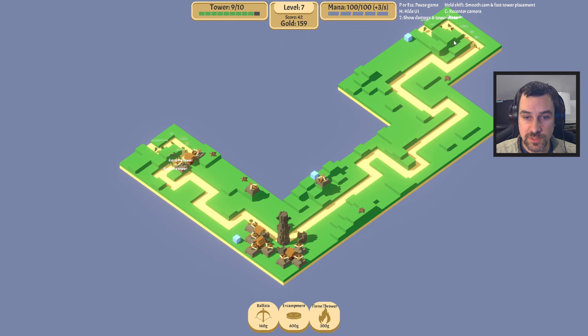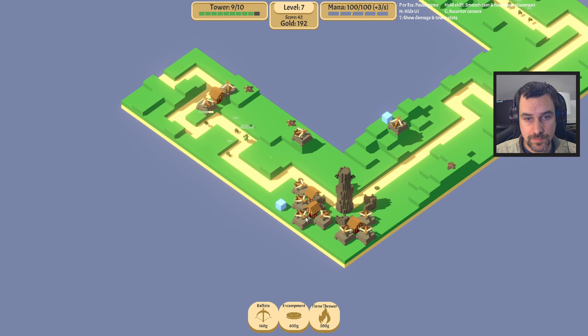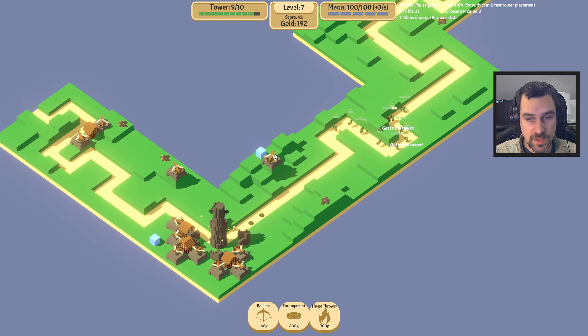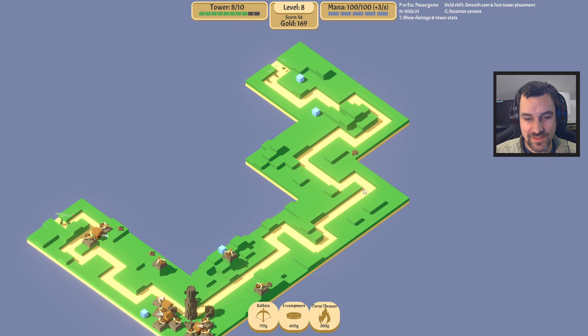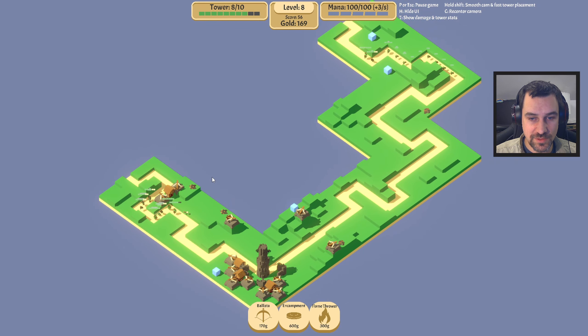Oh, look at that beautiful flamethrower spot. I'll give you a couple shield levels as well. We have the same amount of money — I really need to save a bit, get a flamethrower up here or over here, or in both spots ideally. As I slowly roll off camera — sorry.